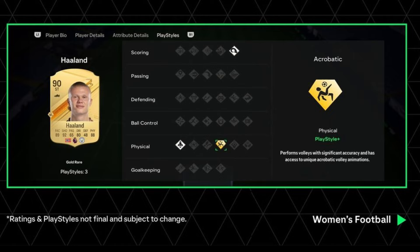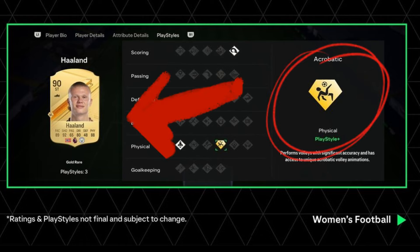Playstyle will affect the game and you will feel the difference between players. There are 34 playstyles in total, and the player's playstyle will be displayed on the card.